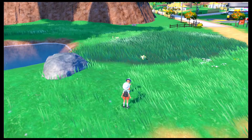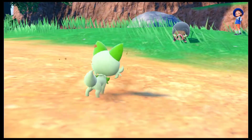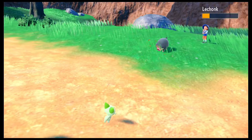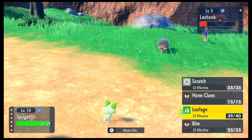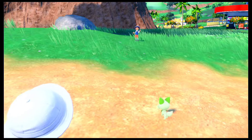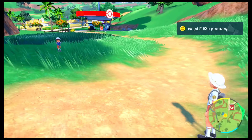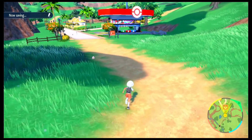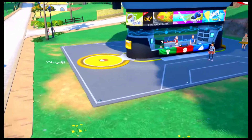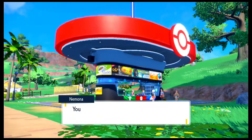Here we have our second NPC trainer battle. Let's quickly talk to him — it seems like apparently this one is going to our Academy. Let me quickly go ahead and defeat this Lechonk, who is again at level 5. My Sprigatito is at level 10, so I am kind of overleveled for this battle. I guess it is because of the fact that I was catching so many new Pokemon. Either way, we were easily able to defeat this trainer as well. Since we are quite close to the next area, let's quickly go ahead and move on. Here we have Nemona — I guess she is going to be introducing us to the Pokemon Center in this game.